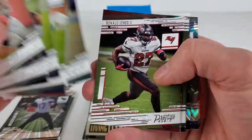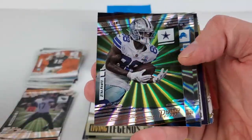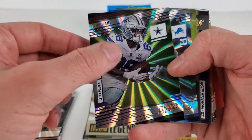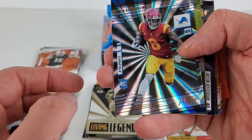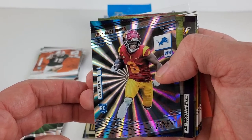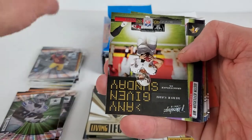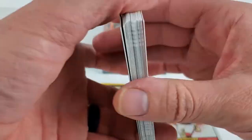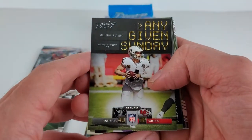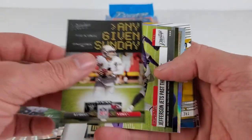Coming in really quick to the Sunburst — it's a CeeDee Lamb. An Amon-Ra St. Brown — that's quite the name, Amon-Ra. Rookie card Sunburst. Any Given Sunday of Derek Carr. Inserts — oh, we got a different one back there.